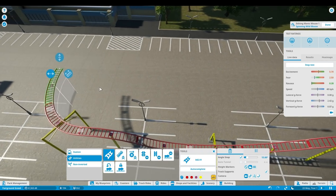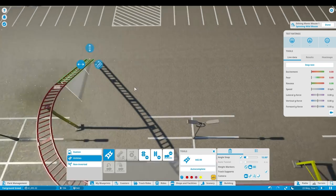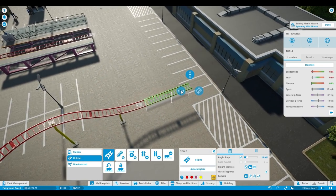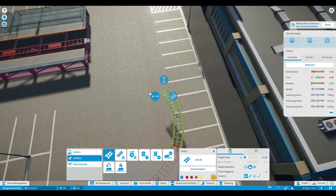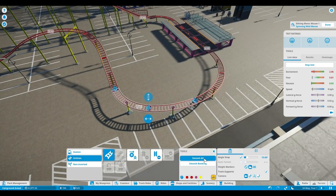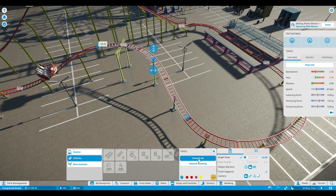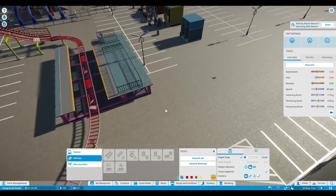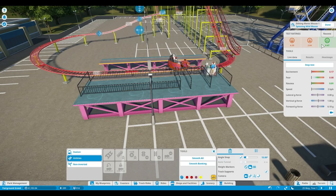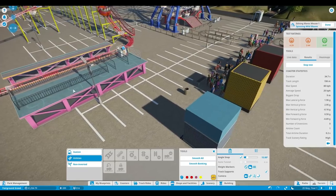I just have no idea if this is gonna take the 30 seconds they talked about, so we just have to wait and see. Maybe we can make it a little bit longer. Just auto — and then smoothy smooth, smoothy smooth. Okay, nothing happening here — is it? Okay, there it goes. What do the test results say? Oh — we did it! I only need to check the duration: 34 seconds. I did this in like eight minutes — no way!